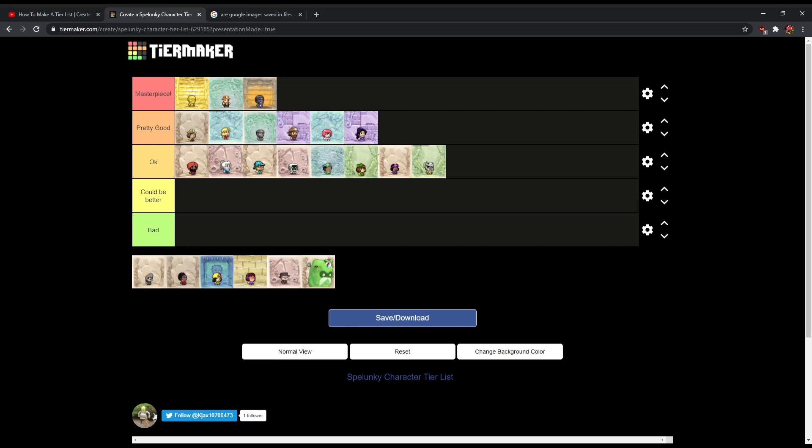Rafi — you know where we're putting Rafi. We're going to put him in Masterpiece, and all of you know why. Rafi is going in Masterpiece — he's just a masterpiece. The design of a sloth — oh my god. Fun fact: Rafi the Sloth is a reference to, I think, another game or something like that. I read it in the Spelunky 2 Wikipedia or something. Pretty interesting, but he's also a reference to something else, which is pretty cool.